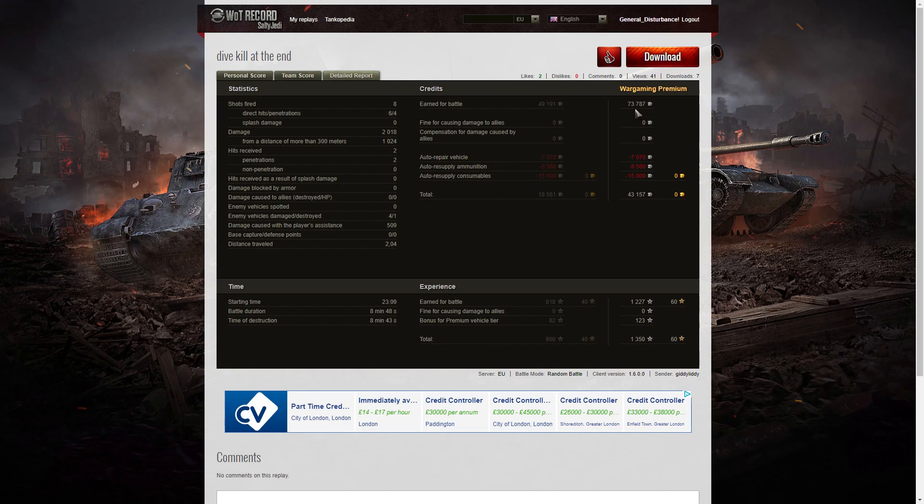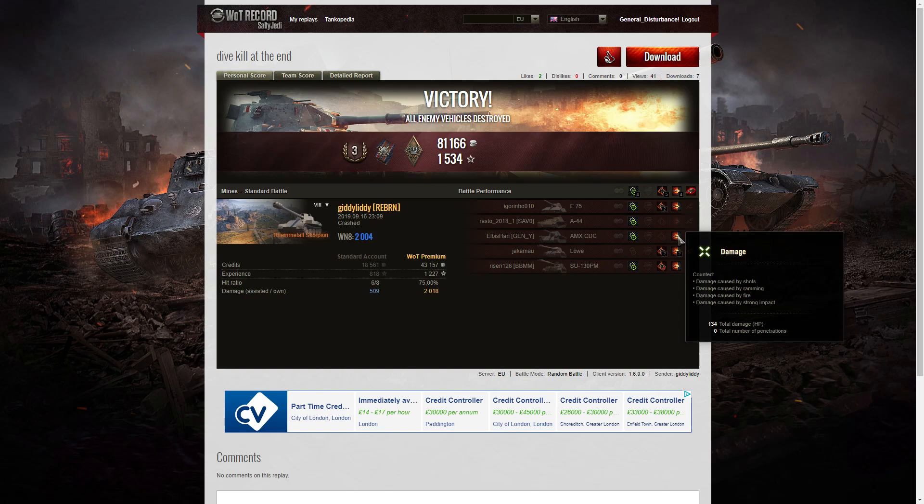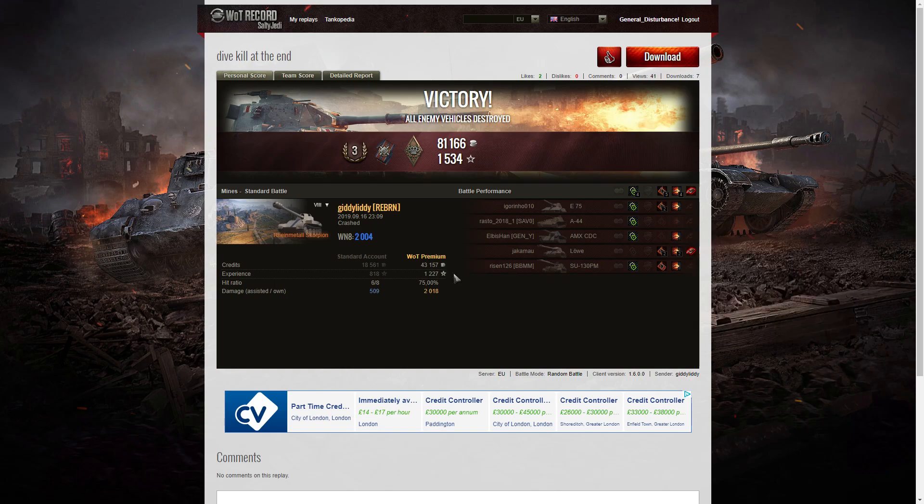Four enemy vehicles damaged, one killed, and 509 hit points of damage assist. 73,787 credits — that's why this tank is so good, it really does generate a lot of credits. After repair, ammunition resupply, and consumables, she took away 43,157 credits, earned 1227 XP plus 123 for this being a premium vehicle — 1350 altogether. Not a bad little battle. The cliff dive kill at the end — she was just a little bit out on timing but got 134 hit points off him by landing on top of him. Unfortunately the cliff dive damaged and took her out of the game, but it was a funny one — go for the comedy killers! If you enjoyed that replay, please give this video a like, subscribe to the channel, and hit the notification button. Thank you for watching.